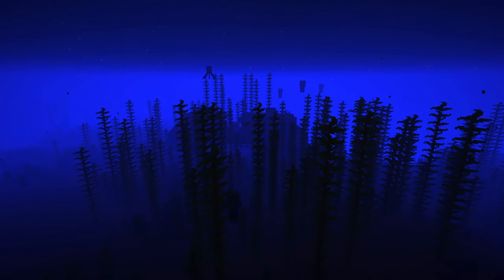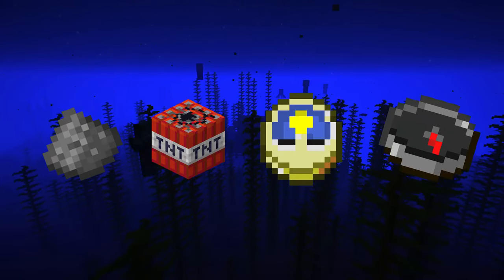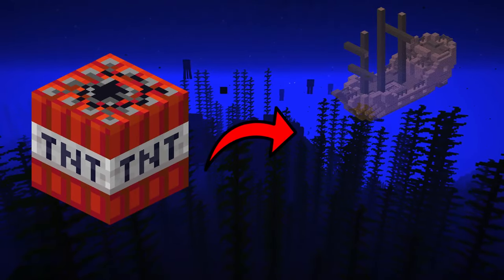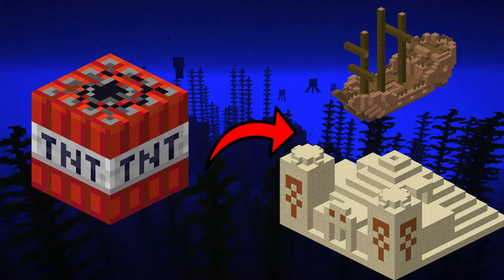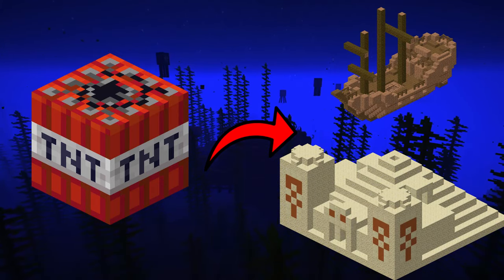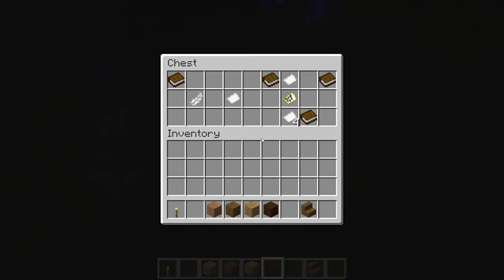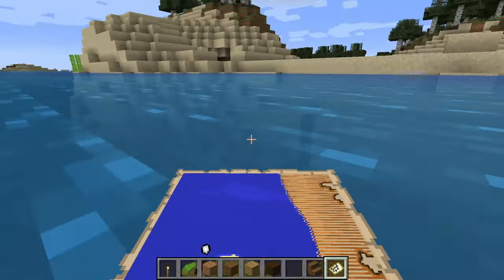Let's return to the shipwrecks. From the chest contents, we know that the builders had knowledge of explosives and redstone. In fact, TNT only spawns in two places naturally: shipwrecks and, you guessed it, desert pyramids. We can't find it anywhere else, so it seems likely that the people who built the ships also built the pyramids. However, the shipwrecks have another important item hidden which I haven't mentioned: this is the treasure map, and it's the only item which is guaranteed to spawn within the ship.